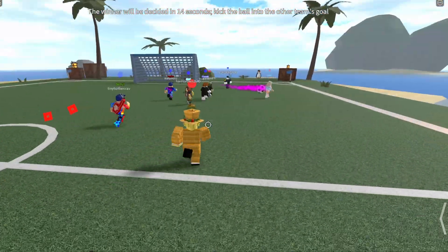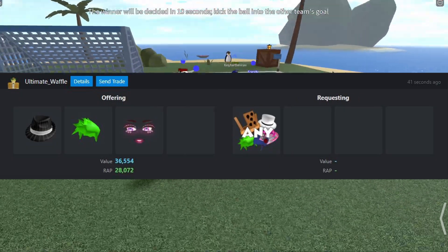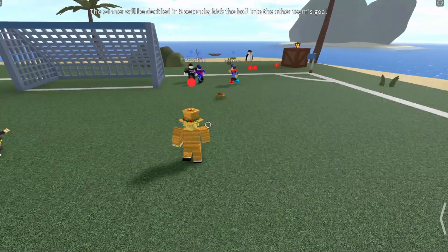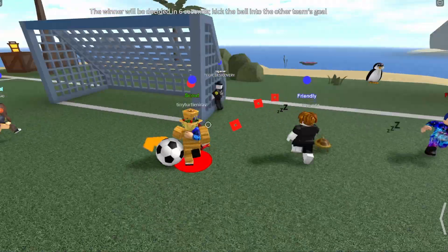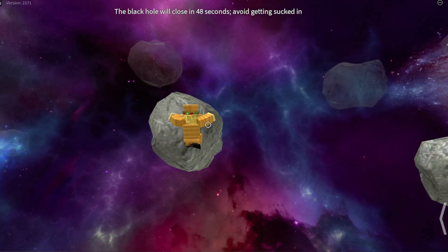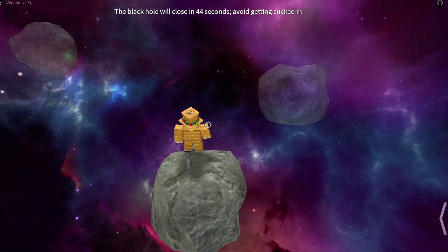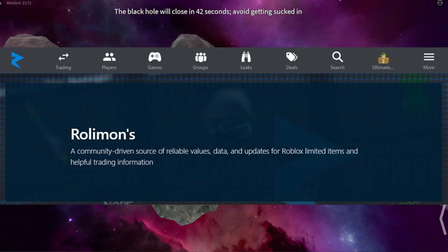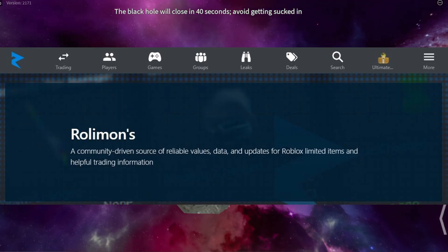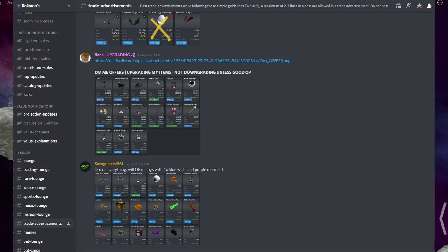Just like looking at trade ads for your items, you can also make trade ads for your own items. Advertising your inventory always gives you a better chance of getting offers because you're putting your inventory out there showing people what you have. The two best ways to advertise are on the Rolymon website where you can create trade ads, and on Discord where you can go into different servers and post your trade ads.